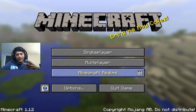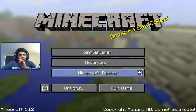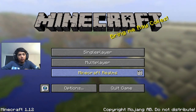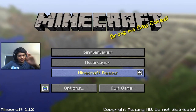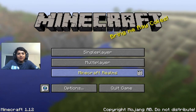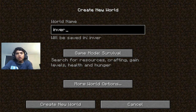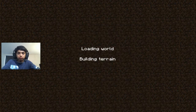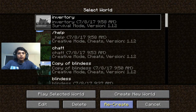Hi guys, welcome back to another Minecraft series. Today's one is the Code Hacks Command Block series, and today's one is about how to clear your inventory. Let's go - forgot to put it in creative mode, what's wrong with me these days! Okay, they create it.